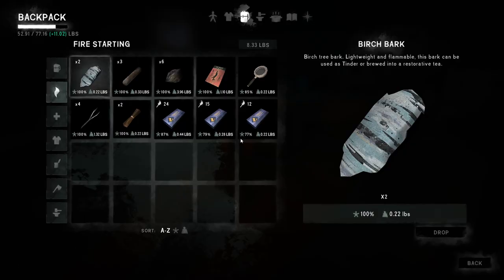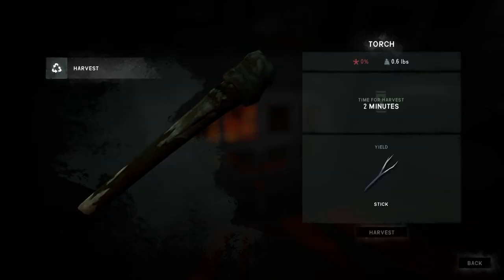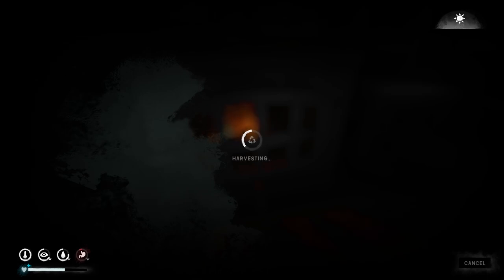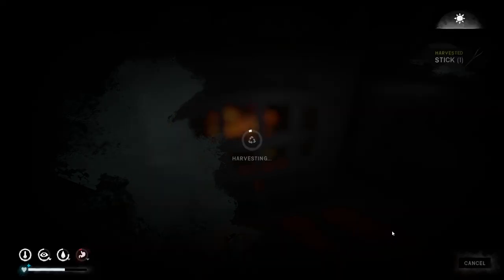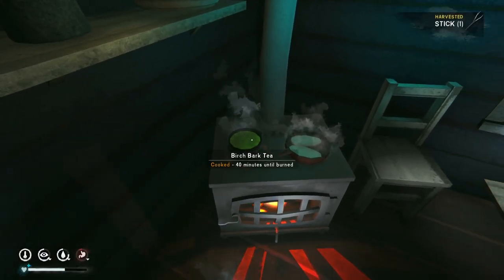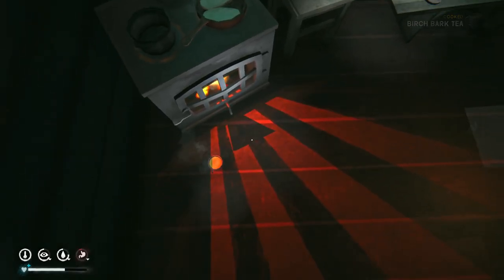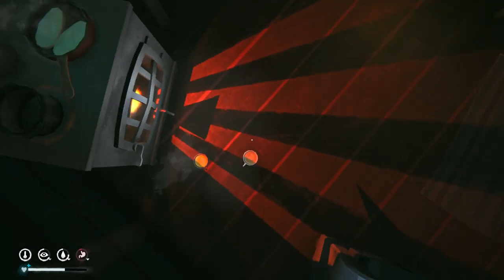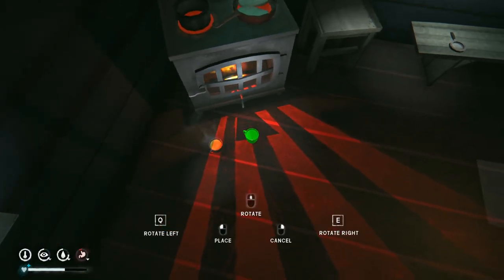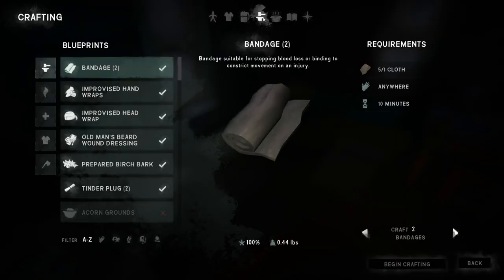Let's do another one - oh I didn't prepare them, that's fine. Where is our birch bark? Under medical - yes, we'll drop that. Nine minutes there - and how much time do I have, 17 minutes. I think we can make one more. So I'll do that, I need to eat again.